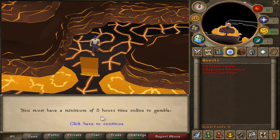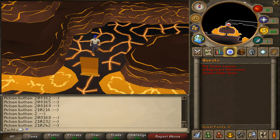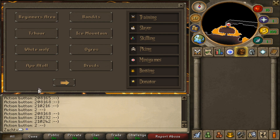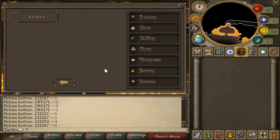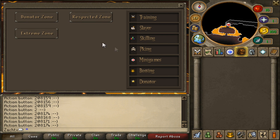I actually have not been in the gambling area yet — oh, you must have a minimum of five hours playtime. That is so smart, because that'll make it so new players join and can't lose their bank instantly. They have bossing right here and their bossing is amazing — a bunch of bosses to choose from across Donator Zone, Respected Zone, and Extreme Zone.